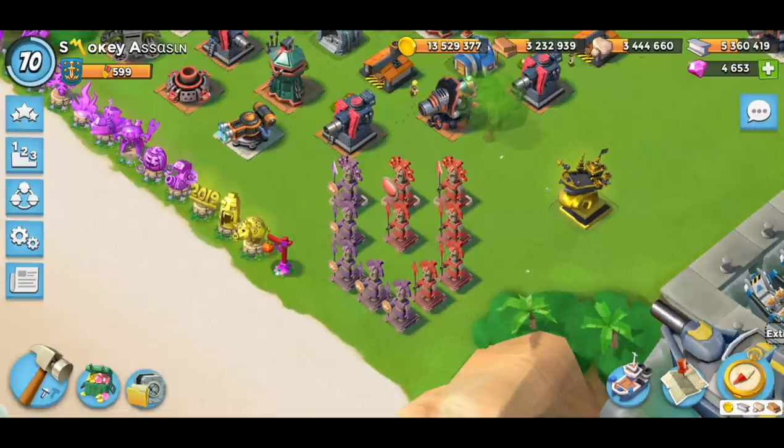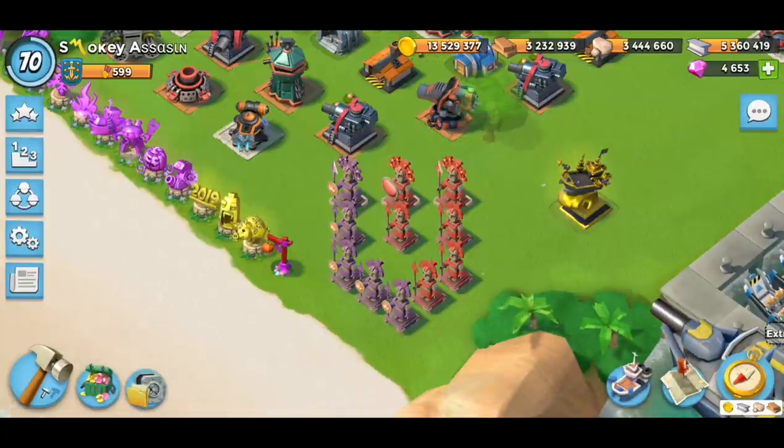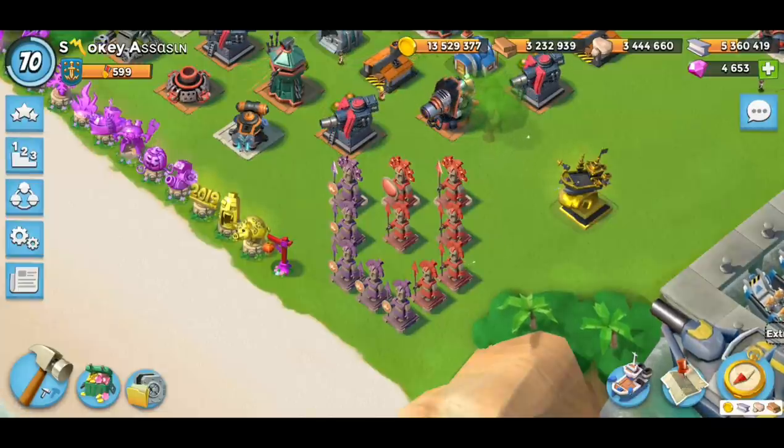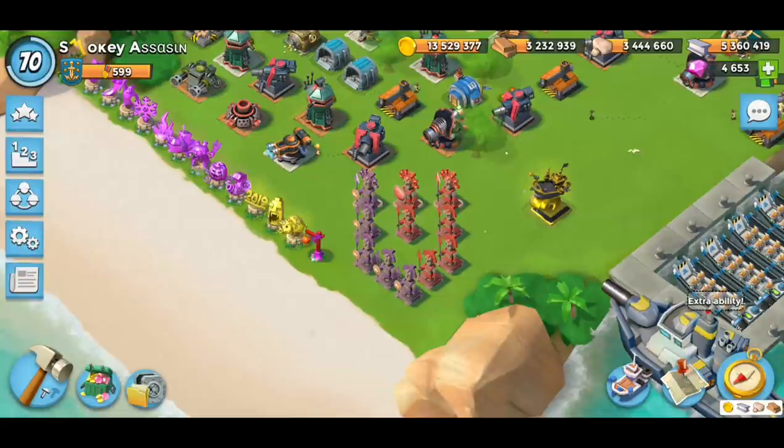Okay, this is my Smoky Assassin account. It is a 5-5-1, meaning I have five gumball energy, five troop damage, and one troop health. However, because we've used no troops or heroes, the troop damage and troop health are irrelevant. Only the five gumball energy statues played any role in taking down this week's Imitation Game.